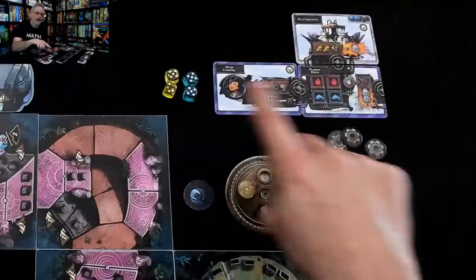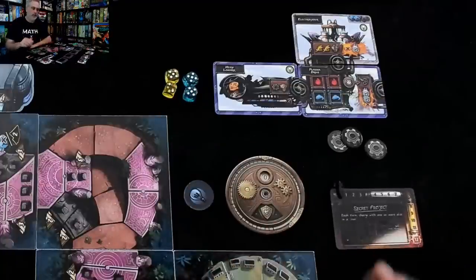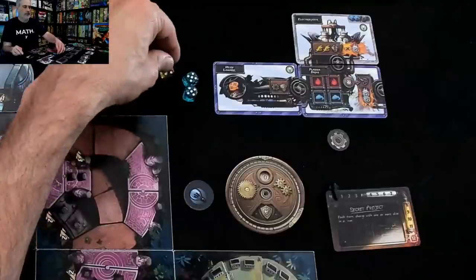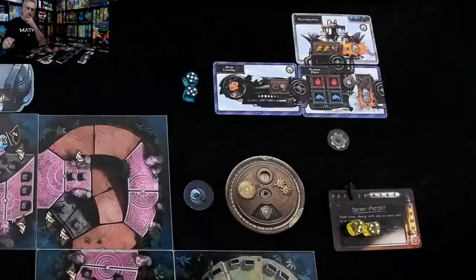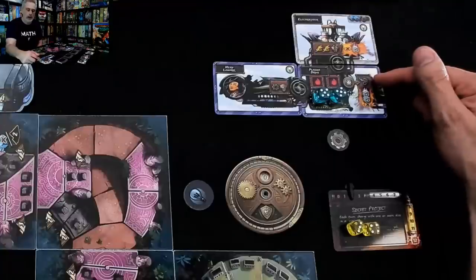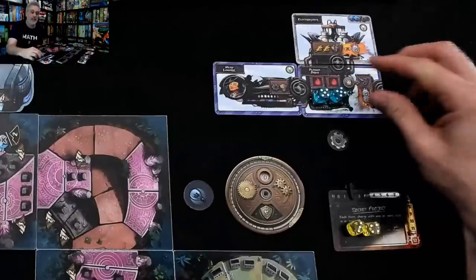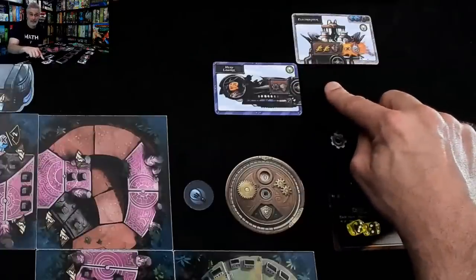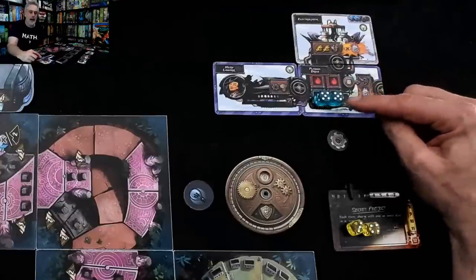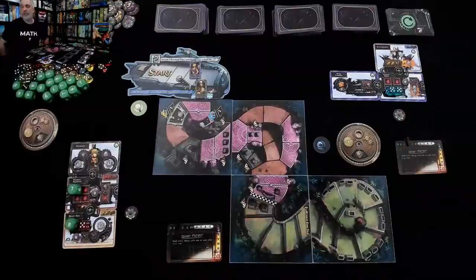Jen's got blue dice that can run her plasma drive and yellow dice that can do nothing directly — but she's planning on pumping those yellow dice into her secret project. She spends two cogs to adjust dice values, turning one die into a three and the five into a four — that's a straight, giving her one-two steps on her secret project. Then she activates her plasma drive twice, moving forward two spaces. Her project moves up and she still has one cog. Jen is done.